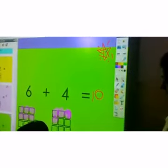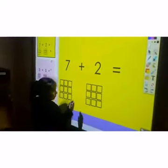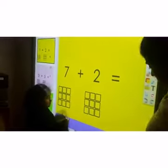Where is the highlighter? Here is the shiny star for you. Okay. Can you please read the sound first? Seven. Okay. You are going to color how many blocks from here? Seven. Yes.